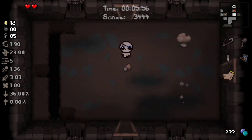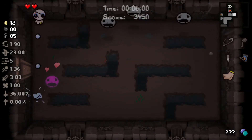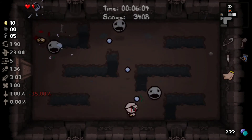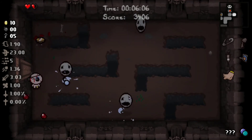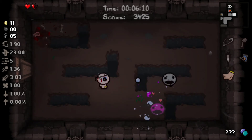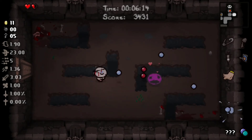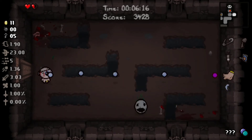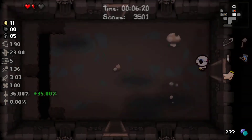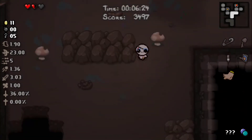We're not going to do that just yet because I want to build up a higher devil deal percent first. Hopefully we can do that. We did get a black heart — I am very happy about that. We also still need to find our item room.